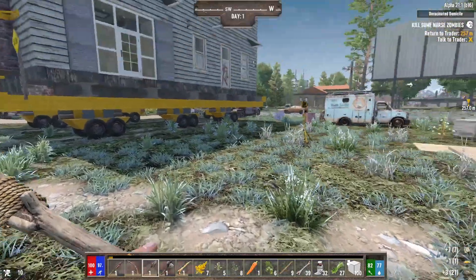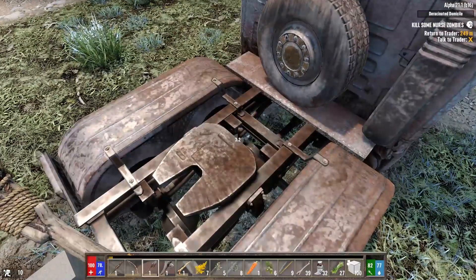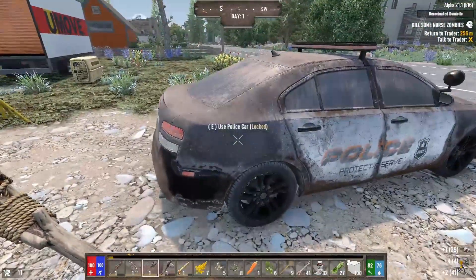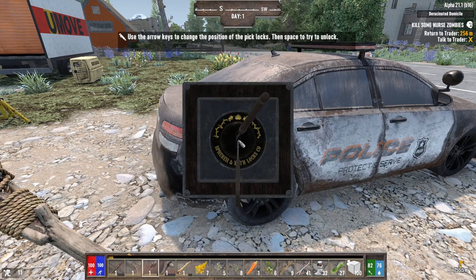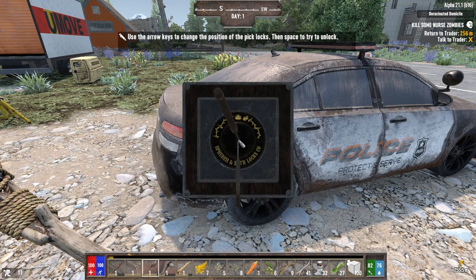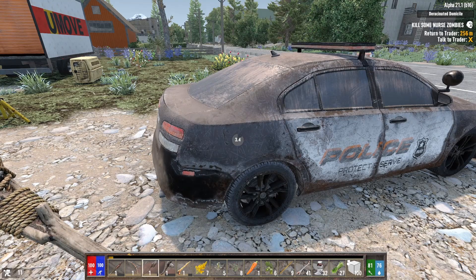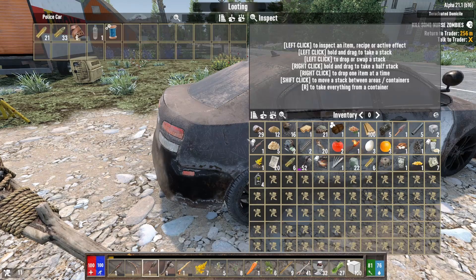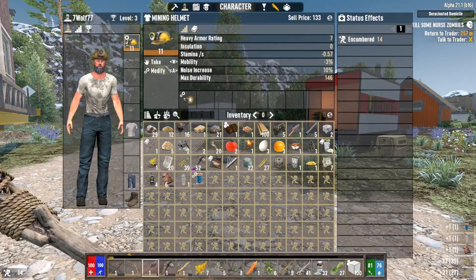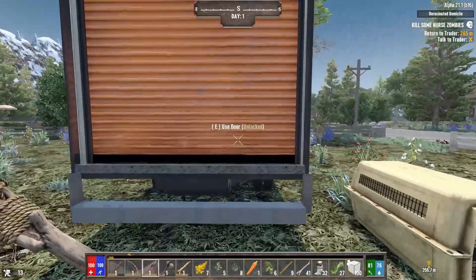Cash, corn seed - all right we're getting a lot of stuff. I know it seems silly to be excited about corn seed, but it's not bad. Day one gun, day one wrench - lots of ammo, mineral water, improved fittings mod - we can put that in our helmet. There's a dog! I knew there was a doggo around here somewhere.